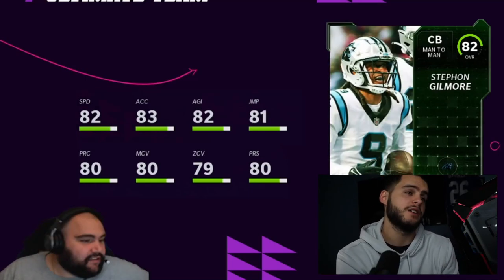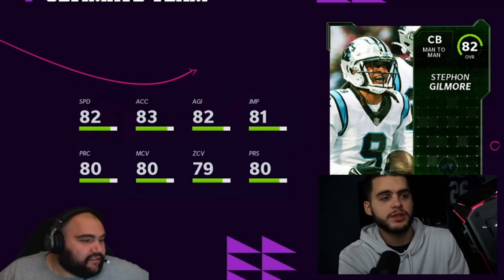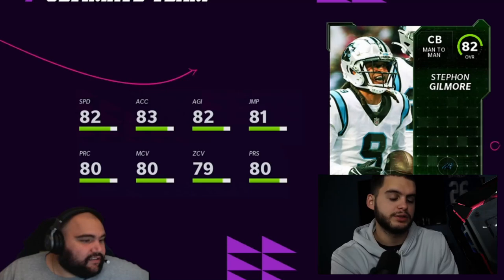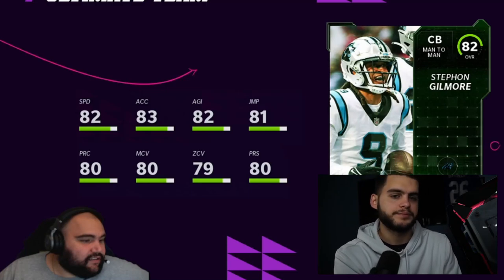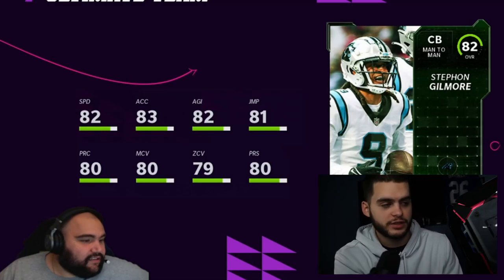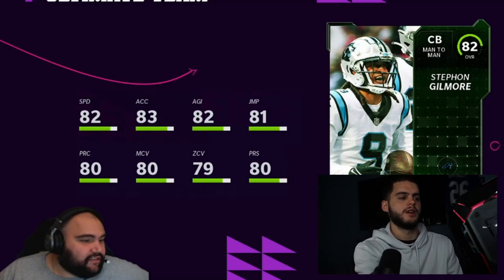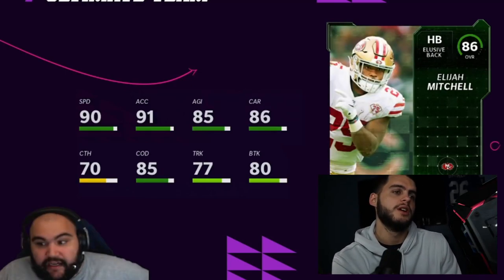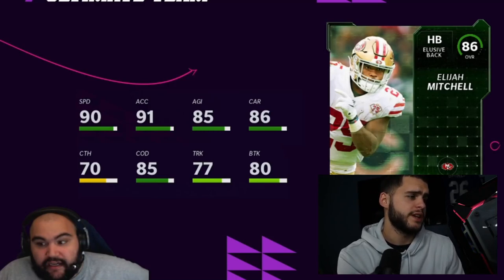Stefon Gilmore gets another plus one to his overall power-up chain. So if you have Gilmore on your team — Panthers, Bills, Patriots — there you go, you get your Gilmore plus one. Again, this card itself is terrible and not usable; it's more about getting that plus one on Stefon Gilmore.